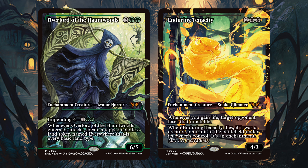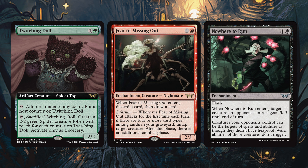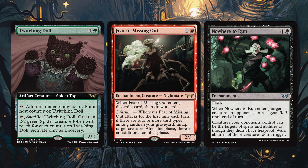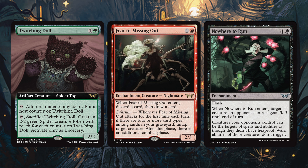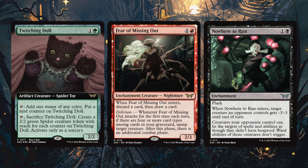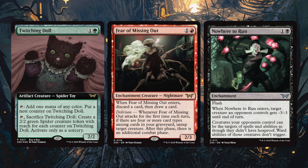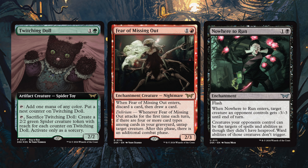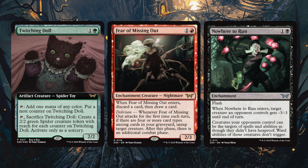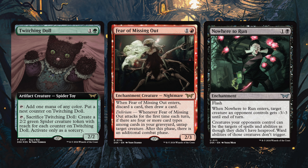Looking at some other cards: Twitching Doll is one and a green artifact creature, Spider Toy. Tap it to add one mana of any color and put a nest counter on Twitching Doll. Then for two, sacrifice Twitching Doll to create a 2-2 green spider creature with reach for each counter on it, activate only as a sorcery. A really unique mana rock — get mana of any color, put a nest counter on it, and get a board full of reaching spiders as a payoff later. Only as a sorcery obviously — somebody saw this was going to be too powerful otherwise.